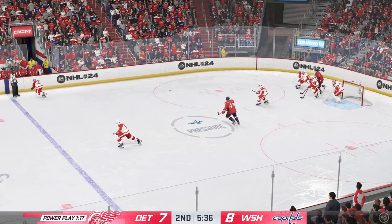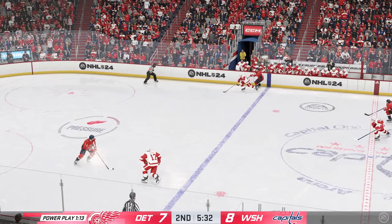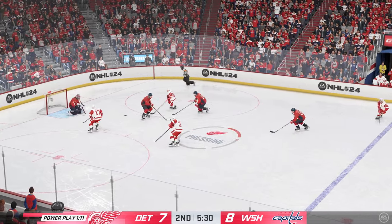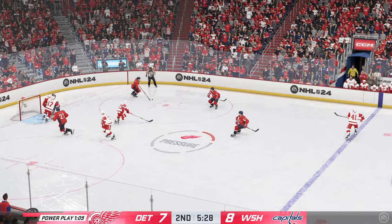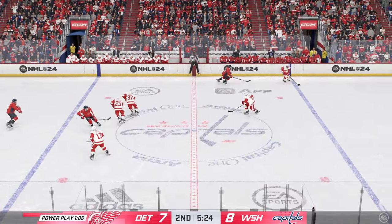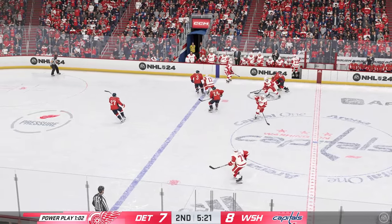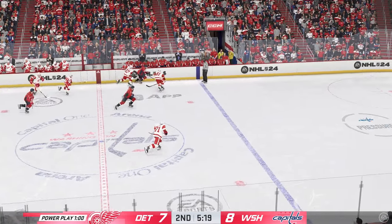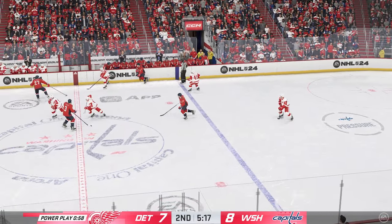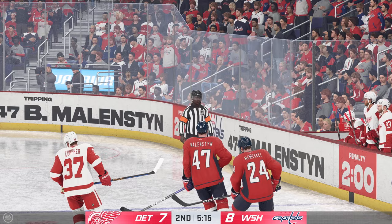Looking to break out here on the power play. Takes the pass as he banks it off the wall. That's how you get north in a hurry — fantastic stretch pass. Trying to clear. And they take care of business on the play. The Red Wings play it along the boards. The Capitals move it in. Detroit's got the puck along the boards. We got a whistle. Penalty coming up.